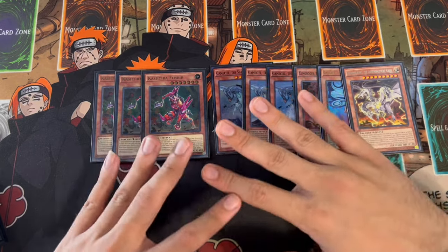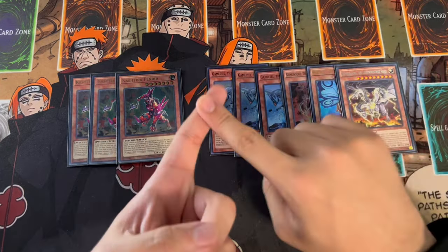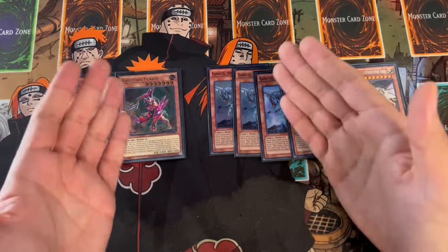The six Kaijus plus the three Fenrir is really powerful to break any board. The rest of the deck is going to consist of cards that do two things for you - they're either going to get you deeper into your deck for more consistency, or they're going to break your opponent's boards. And that's all this deck wants to do: break boards and OTK.